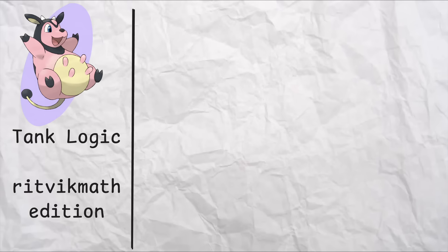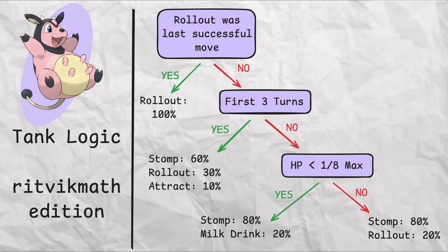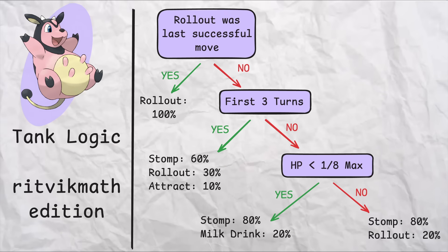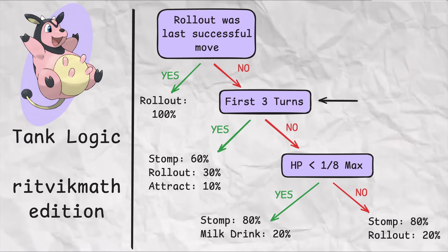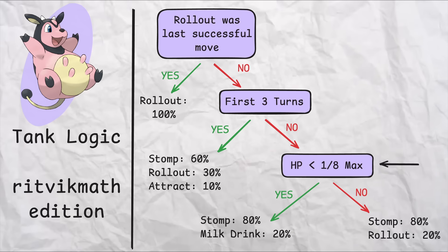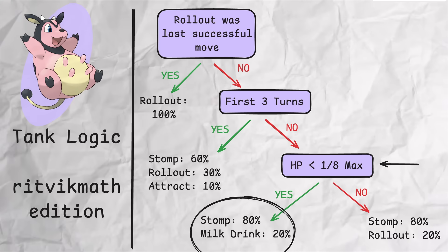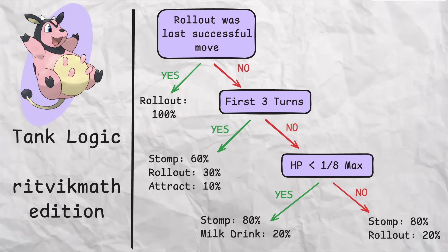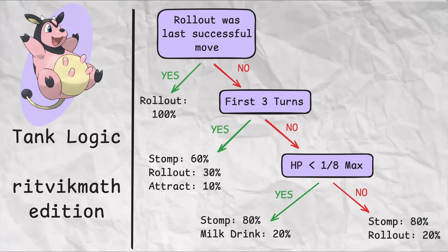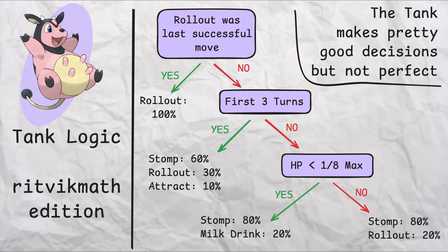Let's start with Miltank. It's hard to know exactly what rules Miltank follows in the game to decide its next move, but this decision tree here seems like a pretty good proxy. If the last successful move is Rollout, Miltank must use Rollout again due to how that move works mechanically. Otherwise, if it's the first three turns, Miltank has a chance to use Attract, Stomp, or Rollout. Past the first three turns and below one-eighth max HP, it has a probability distribution including Milk Drink. If past the first three turns with enough HP, it's going to be Stomp with a chance of Rollout. The basic idea is to give Miltank some intelligence, but not make it do absolutely the optimal thing at each step, characteristic of how Gym Leader bots typically behave.